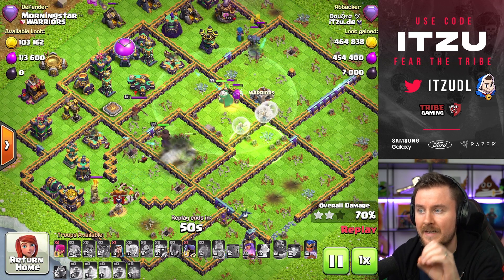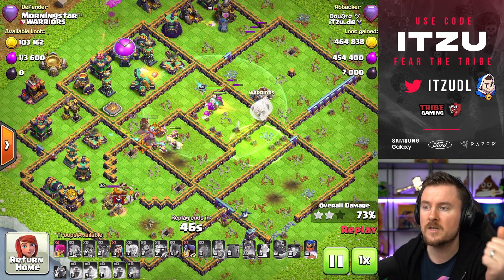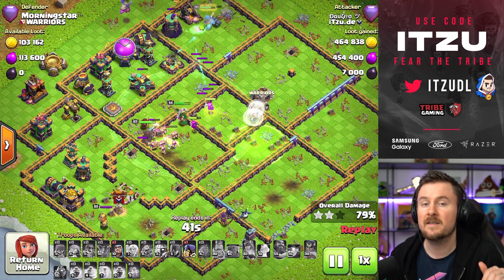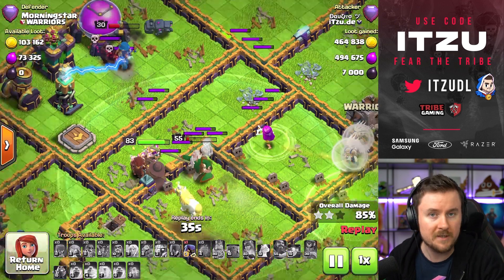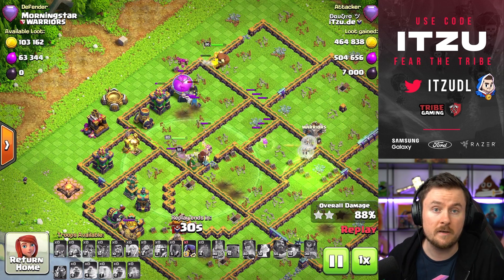Now the queen is struggling to reach the back end, but look at what the super archers do — they take the jump and can actually reach the scattershot, which is way out of range of the queen. But the super archers just easily take it down. Another nice three-star from David — huge shout out to him for sharing those attacks.